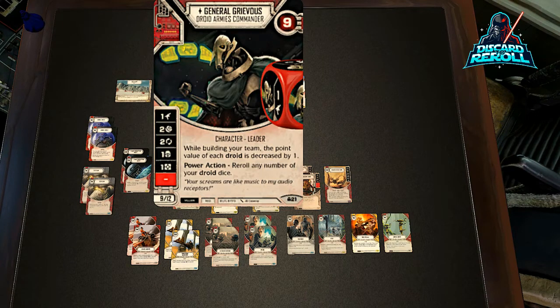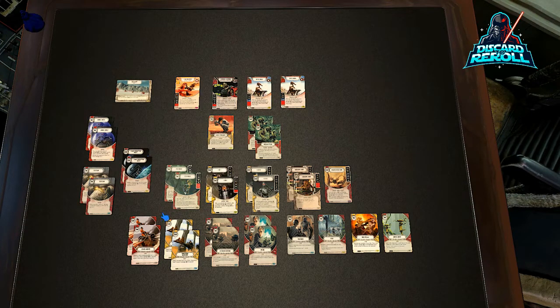Something to note: all of these supports that are droids have the droid type on them, so they gain the power action ability that you can affect those droids as well. So it's power action: reroll any number of your droid dice. That hits your two Battle Droids as well as any support on board. So if you're running out of cards in hand and really just need a better roll, General Grievous allows you to do that.